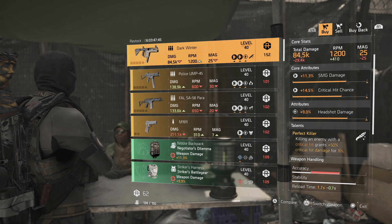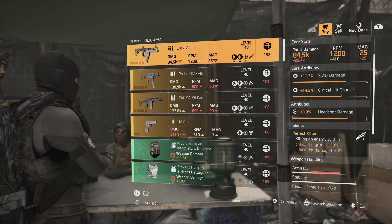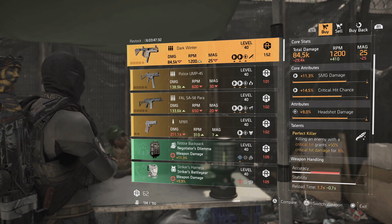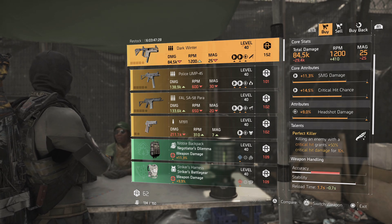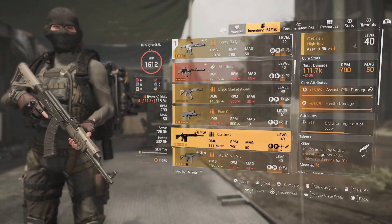This will cost you 152 Dark Zone resources. You need to go to the Dark Zone and hit a couple of landmarks — those will drop some. There are little boxes you can deconstruct the items from, and then just extract the resources. Once you get 152, you should be able to do this pretty quickly.